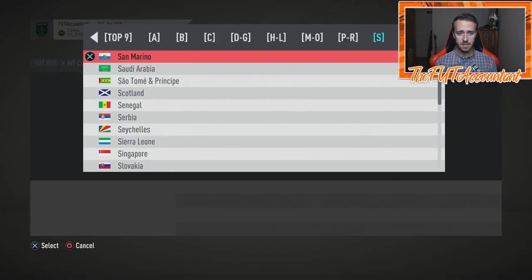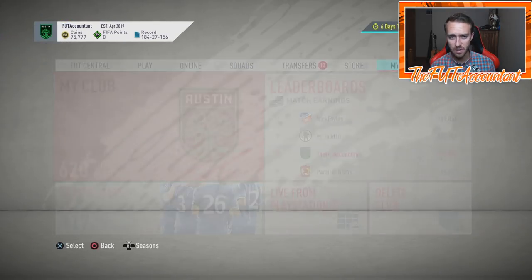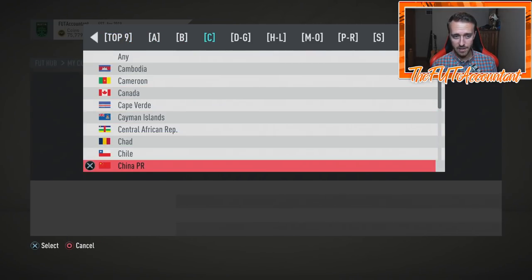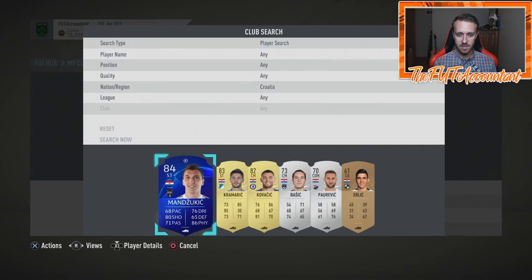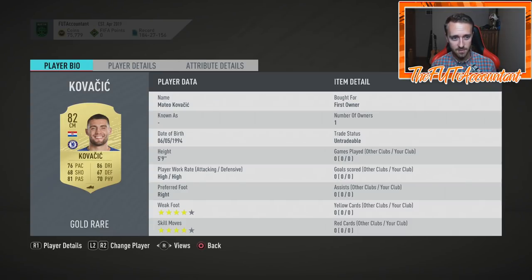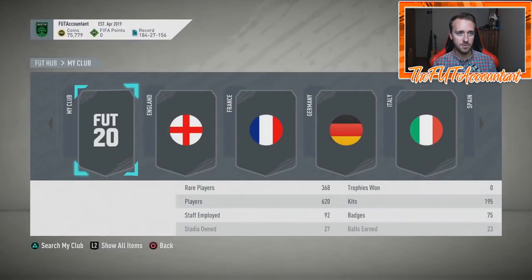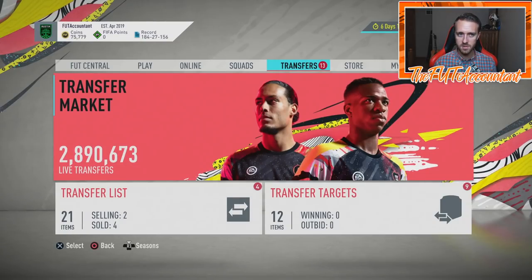This is an objective that I think I'm actually going to grind for. I don't grind for a lot of objectives but this one is worth it. Orsic is Croatia — why did I search with an S? Let me check if I have any Croatians. Boom — I've got Kramaric and Mandzukic, both untradeable. Kovacic is also a four-star weak foot. I might be able to get two of these objectives done at one time — build a little Croatian front three.